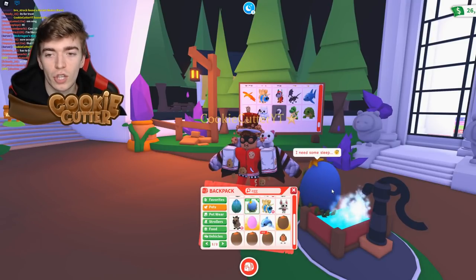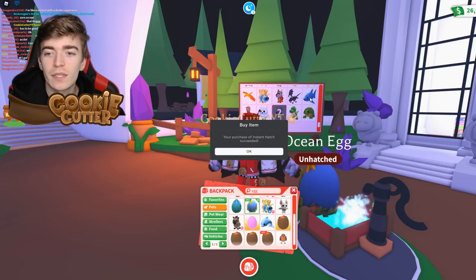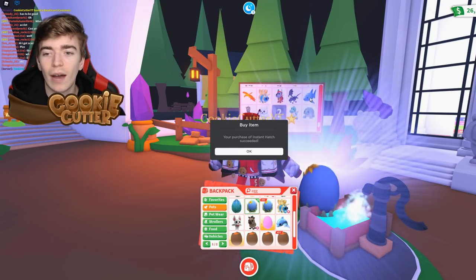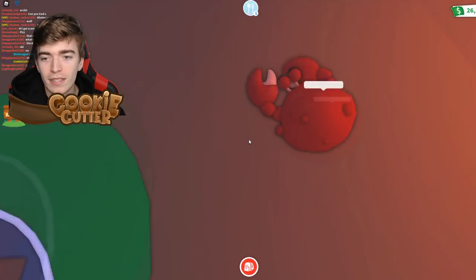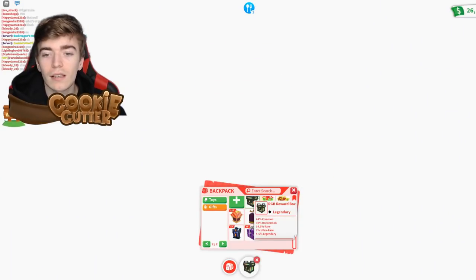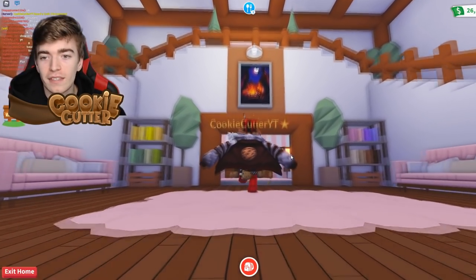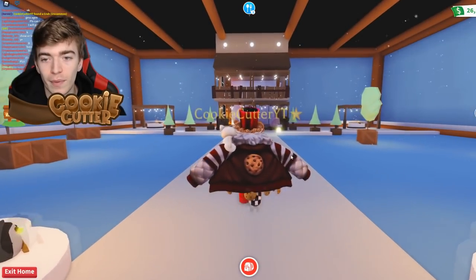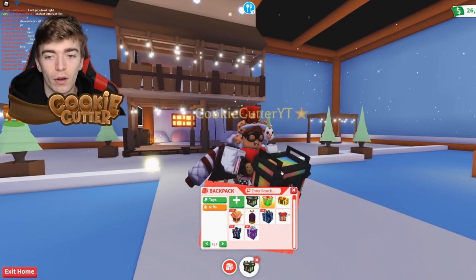We're now going to try this on a shark, because sharks — they like drinking water. Keep spamming the shark button. Please, I beg for Adopt Me to give me a legendary right now. What did we get? A crab. So far we're not doing too well. My luck is pretty terrible. Maybe I'll get some better luck if I open one of these in the most lovely decorated houses that probably exist in Adopt Me — my friend Leah's house.